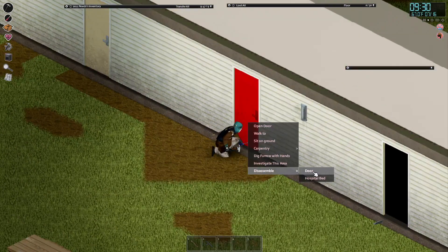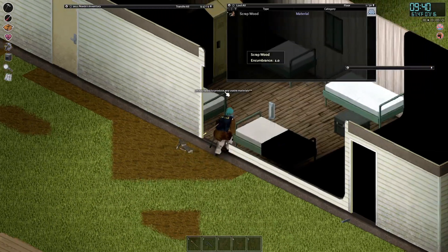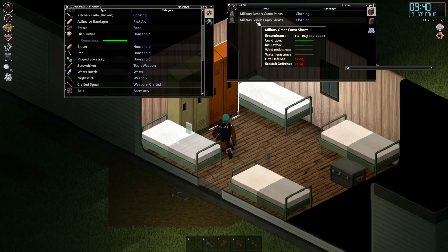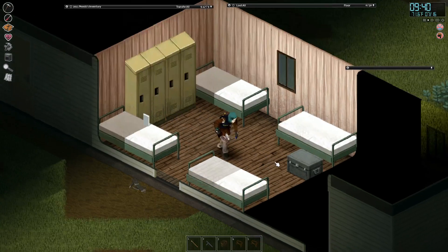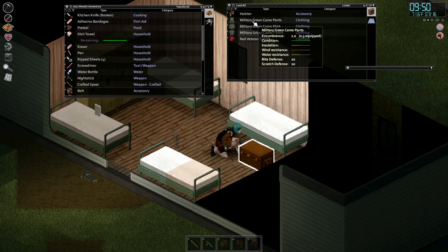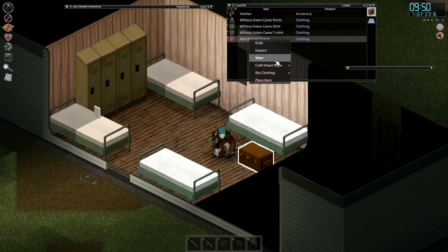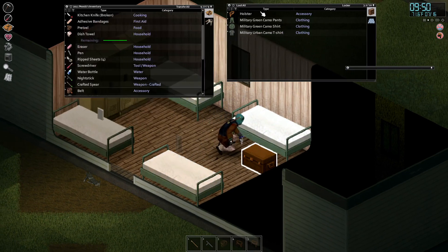Nothing in there so I'm just gonna disassemble the door. Fast forward - you failed to produce any usable materials, that's okay, I just want to get in. Boonie hat, military green camo pants with bite defense. These are shorts - interesting, so shorts provide less of course, that's obvious. Urban camo shirts. Veteran red t-shirt - hey I'm a veteran so I'm gonna have to wear this right? Seven days surviving, hell yeah. Holster.